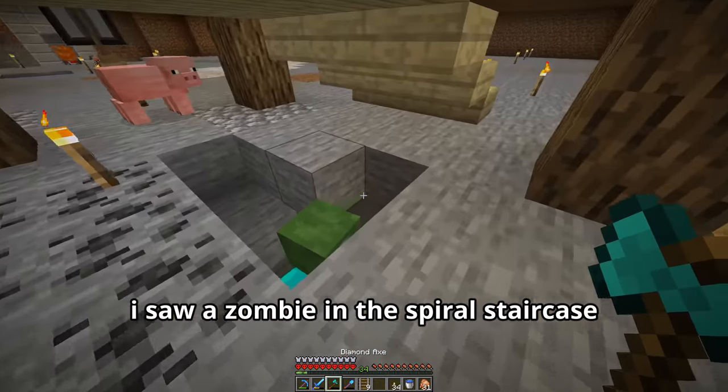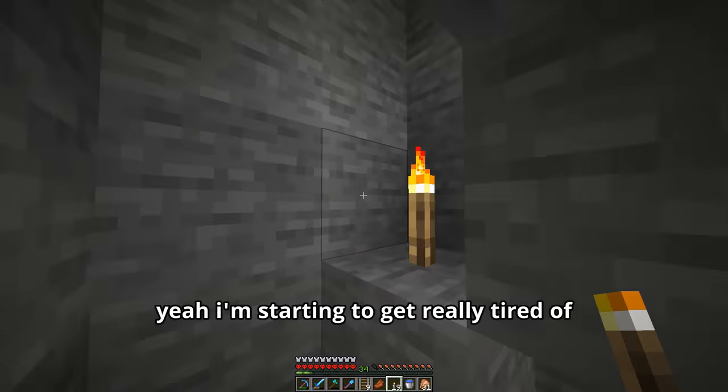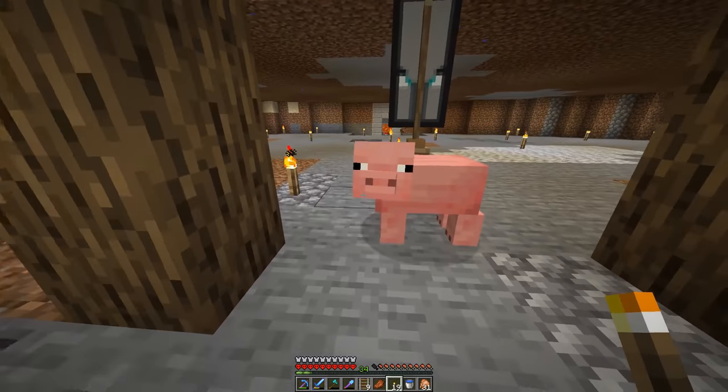I saw a zombie in the spiral staircase. That's when I noticed there were no torches down there, meaning water had probably gone down there and taken all the torches out for the third time. I'm starting to get really tired of placing the torches there. I thought sub pig would be a better guard pig — I guess not.